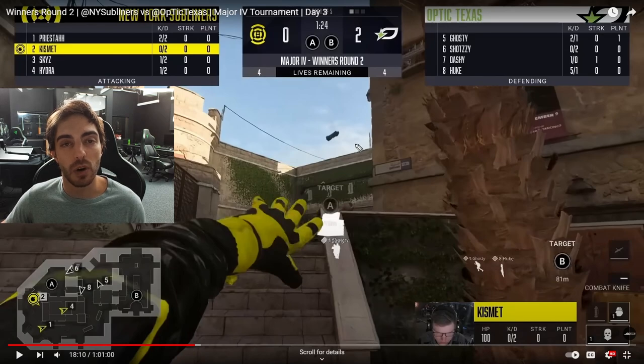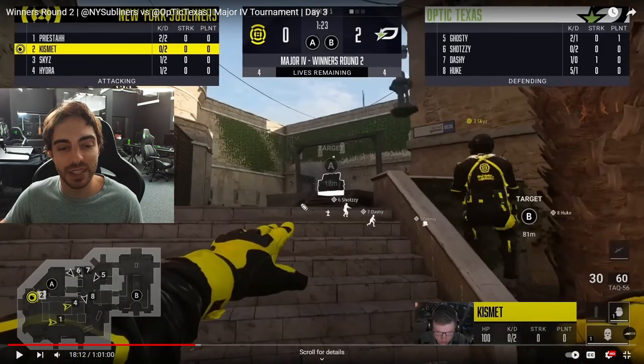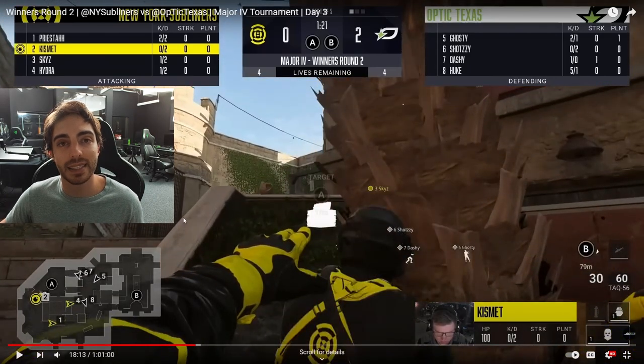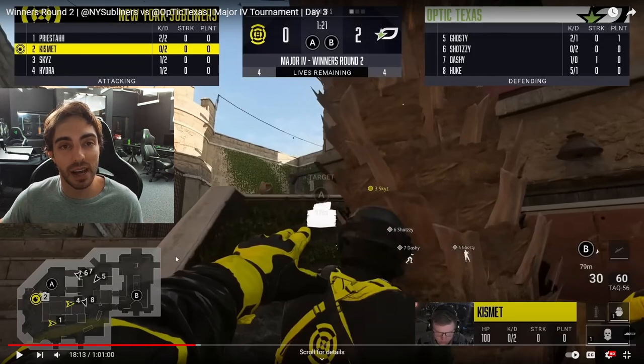We're back on defense now, up 2-0, and we're going to attempt another double nade play — actually a triple nade. Numbers six, seven, and five all nade the back stairs. Unfortunately, probably the most unfortunate thing for us: both of those nades hit the top and bounce past the New York players, and the next one flies past them too. We made the good call to triple nade these back stairs — we probably would have gotten two kills before they even threw Trophy — but they just sail past and don't hurt them at all. Worst case scenario.